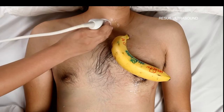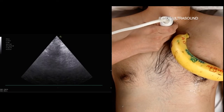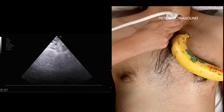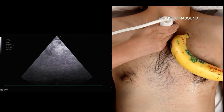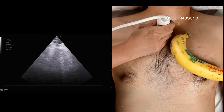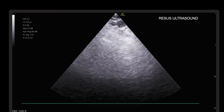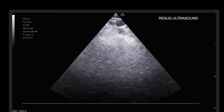The first step: put the probe perpendicular to the skin, look for something, then scan — slide right or left — to see something like two circles. We are looking for the carotid artery and the jugular vein. There you go. When you see these two things, it means if you tilt you will probably see where the carotid artery drains into the aorta.